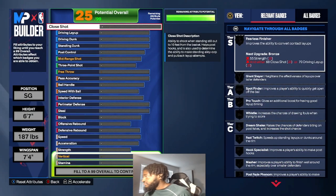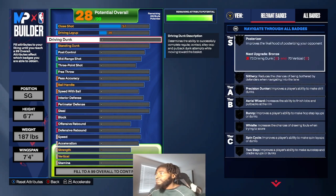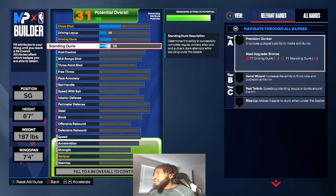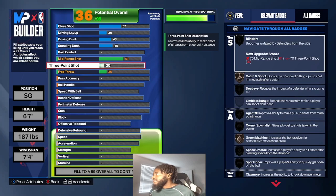Close shot is going to be 57 — you get Giant Slayer bronze and Pro Touch bronze. Driving layup 36 — you don't get much from that; this lock build is not going to have much finishing. I wanted to have 99 on both steal and perimeter defense, so I'm not sacrificing those. Driving dunk 43 — you can get some room grazer dunks but not much else. Standing dunk 45 — you get all the standing dunk animations you need. 45 standing dunk is the meta this year for the best animations.